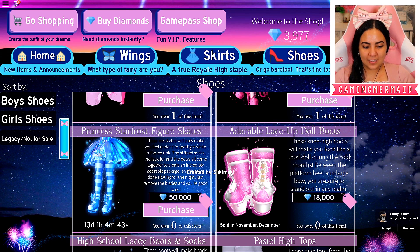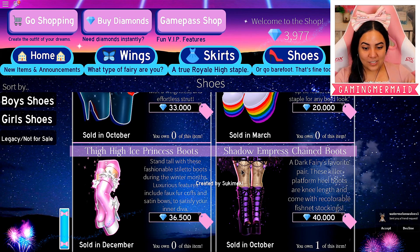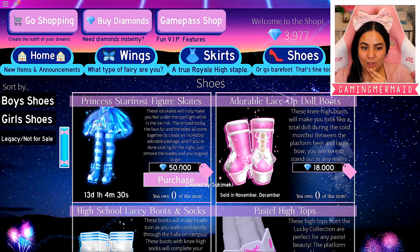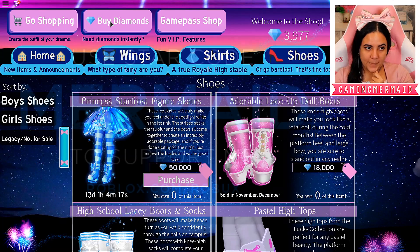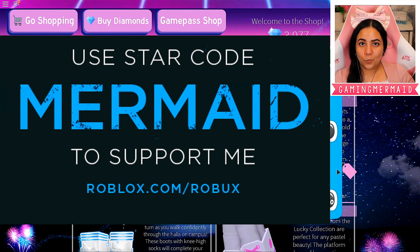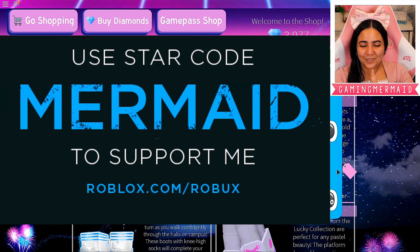I love the shape of these legs because they're not like super thick like the other ones. It's 50,000 diamonds, so we have a lot to save up for here. Buying diamonds! Speaking of buying diamonds, if you guys want to buy Robux and you want to support me directly, my star code is mermaid. So if you do that, thank you so, so much.